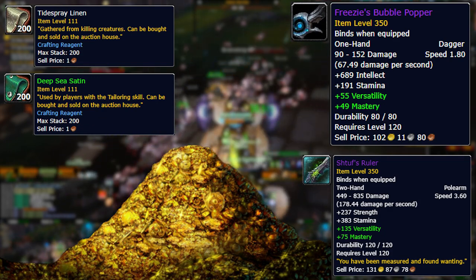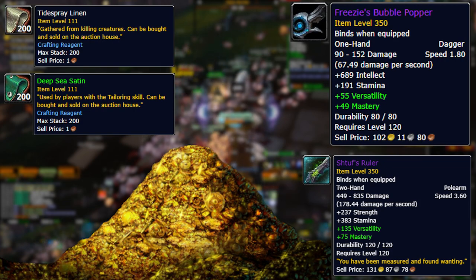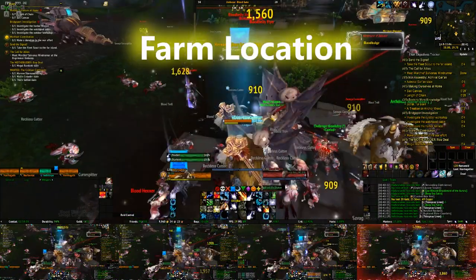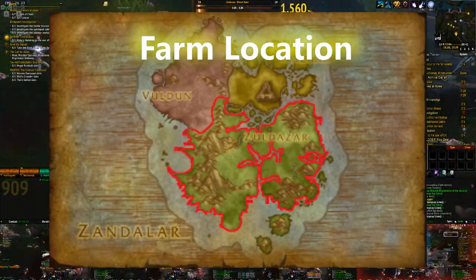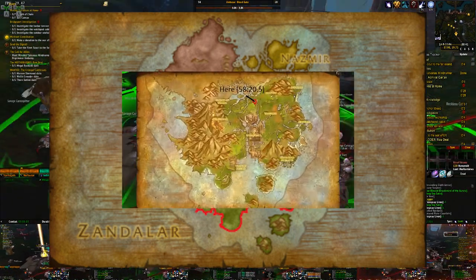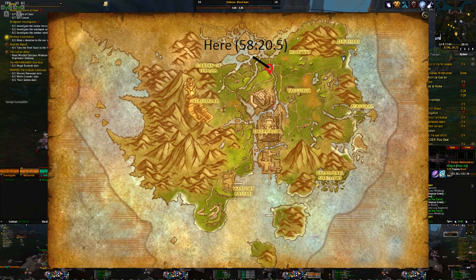You can sell the grays that you do get — you'll be getting a lot of them. I was finding I had to sell about every 15–20 minutes: just mount up, sell out, and get right back to farming. Next in the guide is farm location. The location is in Zoldazar, Bloodgate. You'll find this area in the BFA zone of Azeroth — just go north of the main city to find Bloodgate.